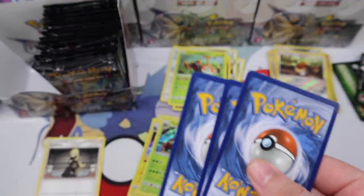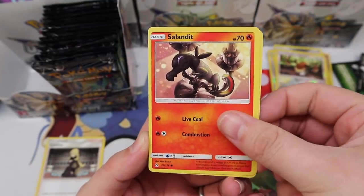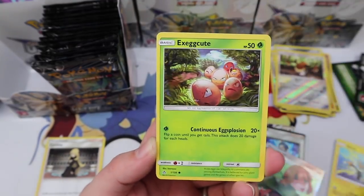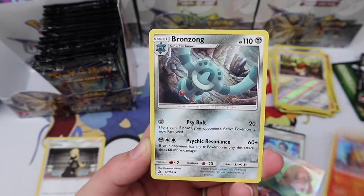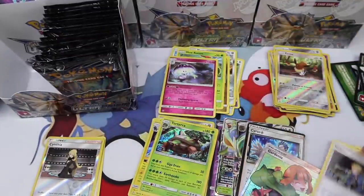If Mewtwo wasn't my favorite, I'd probably go after all the turtle Pokémon as my favorites. These are really off-center: Passimian, Shinx, Exeggcute, Turtonator, Bronzong, Volkner, Cynthia reverse, and a Shiinotic regular rare.